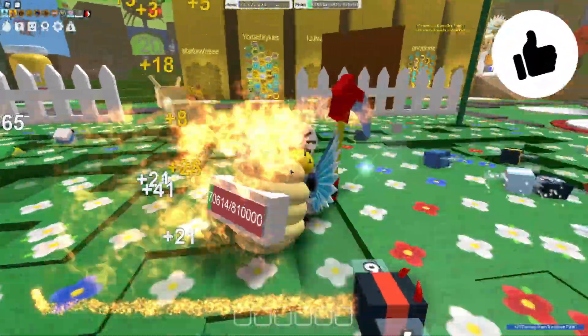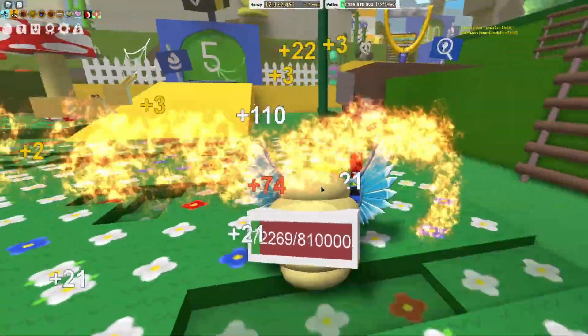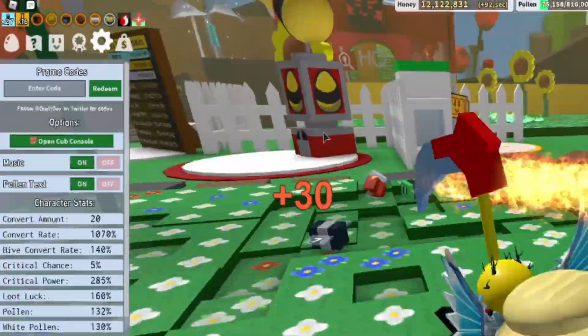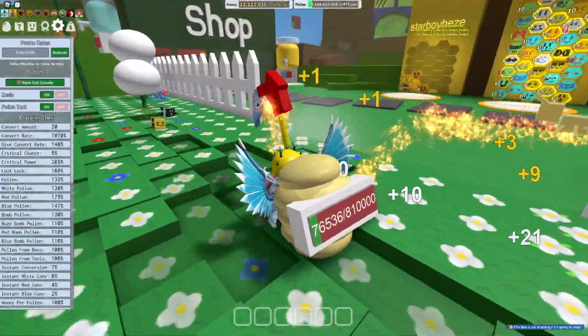Okay guys, if you do not know how to claim codes in Beastworm Simulator, what you're going to want to do is go to the top where it says "System" and click on that. Then the code menu will come up. Codes can appear in any random order, so let's just get into it now.